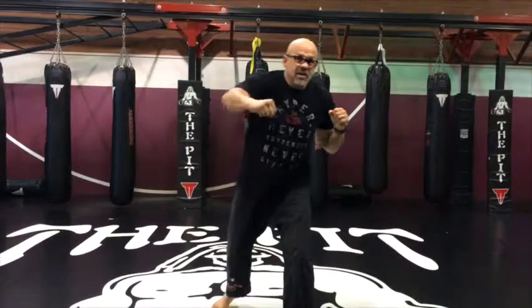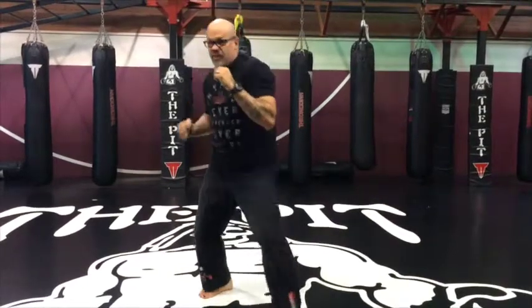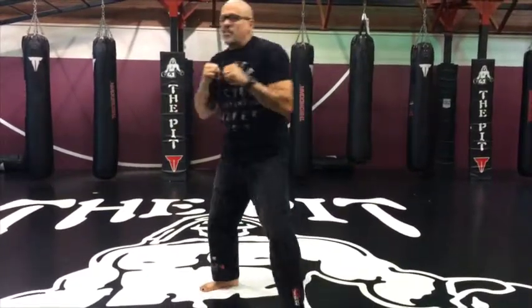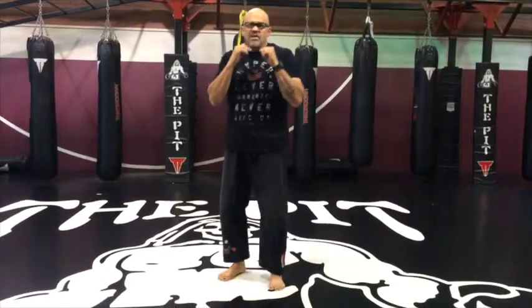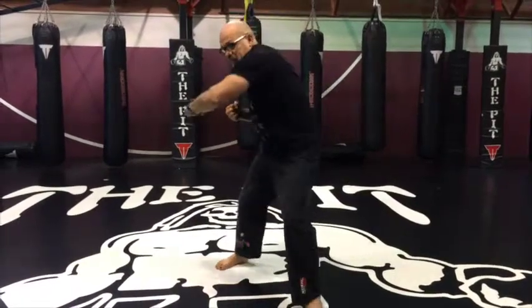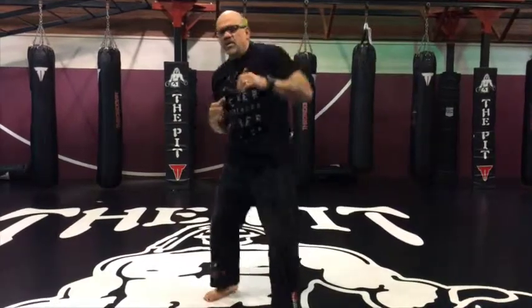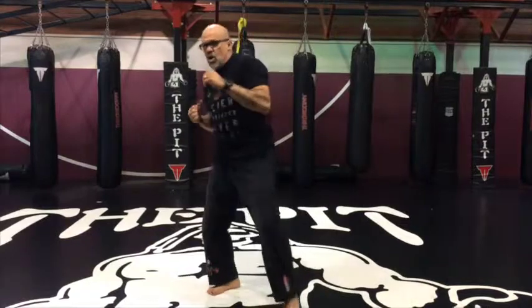After the jab, you come in — the jab is mainly to get you in range — so you lower your level and throw a hard right hook to the body. While you're down there, hopefully they drop their arms just a little bit to defend. While you're down here, you're going to throw a chopping left hook to the chin. Your whole purpose of the hard right hook to the body is to drop their guard just a little bit. You stay low and bring that left hook over — that's the chopping left hook, coming at a 10 o'clock angle.